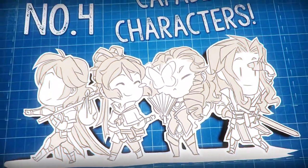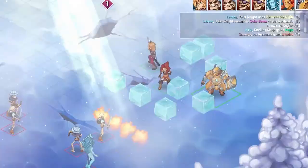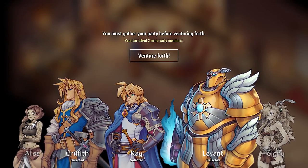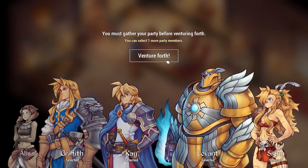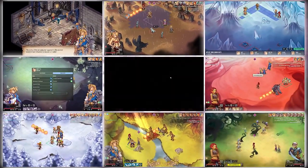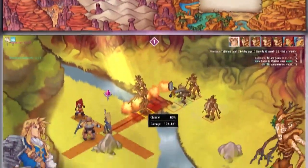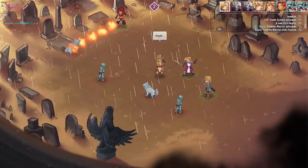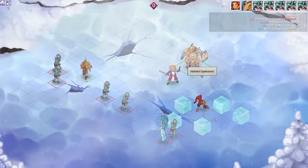Number four: Capable Characters. Leave this to me. With a large cast of cheerfully dysfunctional individuals at your command, each combat is unpredictable and open to new strategies. Balance out your steel-toting knights, sneaky rogues, and special effects abusing wizards. Explosion!